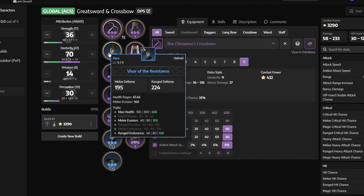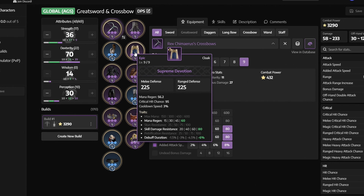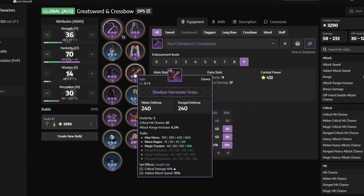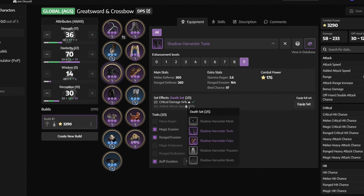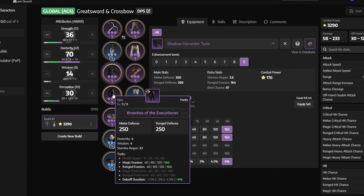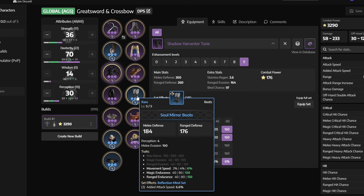Next we have Visor of the Resistance with max health, melee evasion, and ranged endurance — you can get it from the Precious Blessing Pouch or by defeating NPCs such as Sandworm or Ark Brawler. Next we have Supreme Devotion with mana regen, skill damage resistance, and debuff duration — from Cave of Destruction. Next we have Shadow Harvester Tunic with magic evasion, ranged evasion, and buff duration — from purple armor chests or by defeating the Avalos Tracker. As we're using two pieces of the Death set, we get a 14% critical damage bonus. Next we have Shadow Harvester Grips with max mana, mana regen, and magic evasion — from Temple of Slaughter. Next we have Breeches of the Executioner with magic evasion, ranged evasion, and debuff duration — from the precious equipment chest or by defeating the Abyssal Specter. Next we have Soul Mirror Boots with movement speed, magic endurance, and ranged endurance — from Cursed Wasteland.